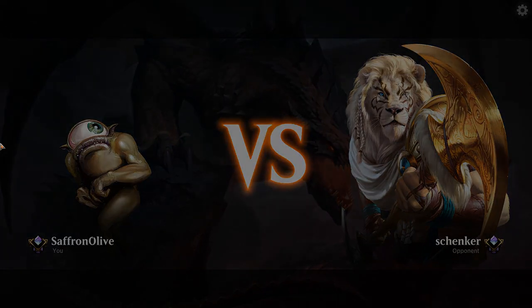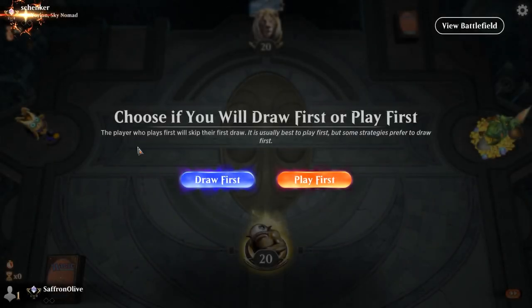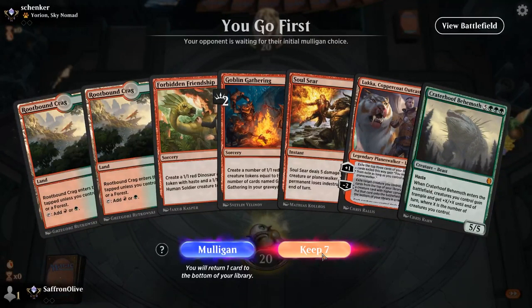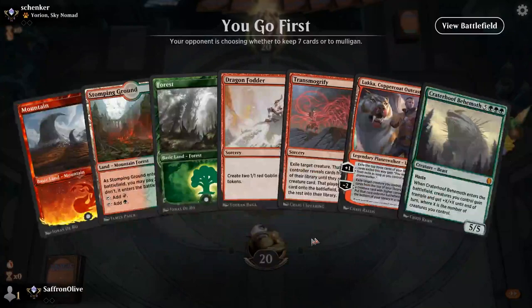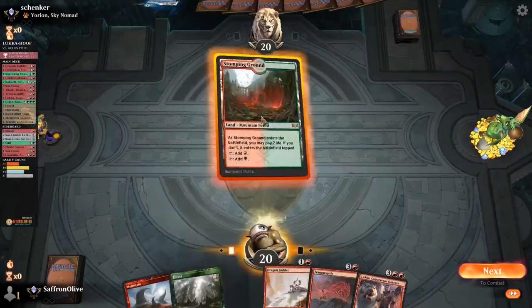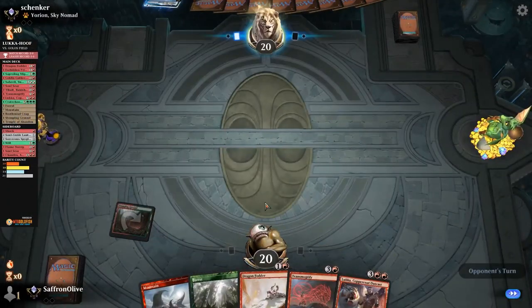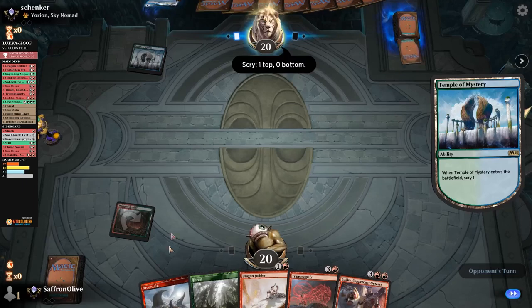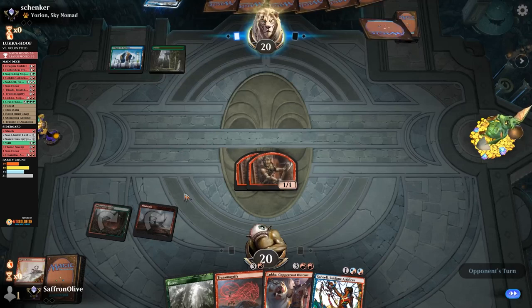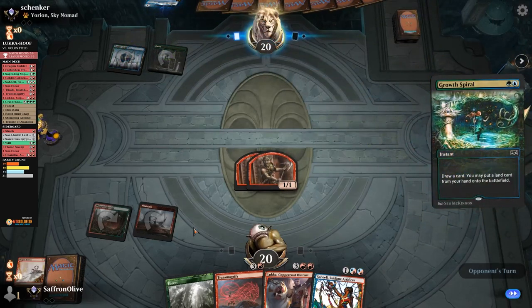Much Brew About Nothing time — we are playing some Luka Hoof in Historic. We'll mulligan and keep this hand. The only downside is we're a little light on tokens. Temple of Mystery, Mountain and Dragonfodder, Forest of Arbonnet — getting the ramp on. Temple of Deceit. Soul Seer is not the best here.